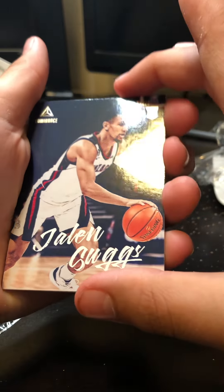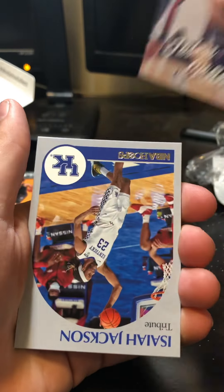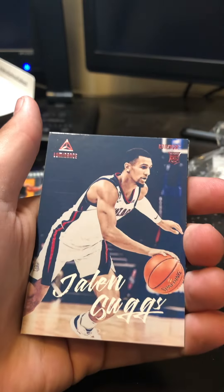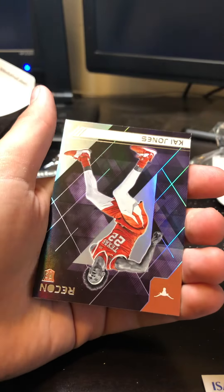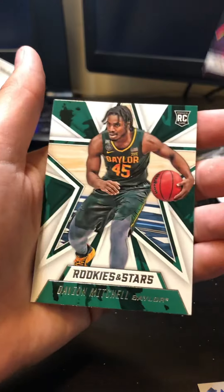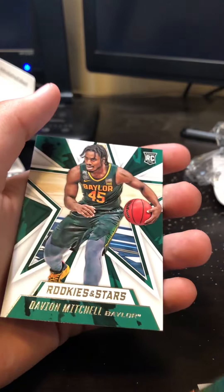Starting off pretty hot. So we got a Jalen Suggs, Isaiah Jackson, another Jalen Suggs Refractor — it is not numbered. And then we got a Kai Jones Recon, and then a Rookies and Stars Davion Mitchell. Oh, that's pretty good.